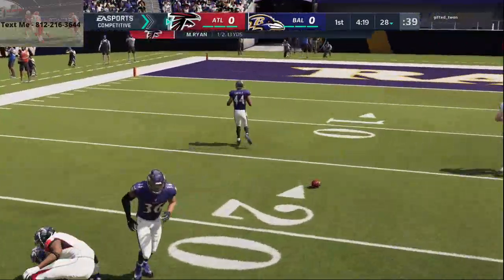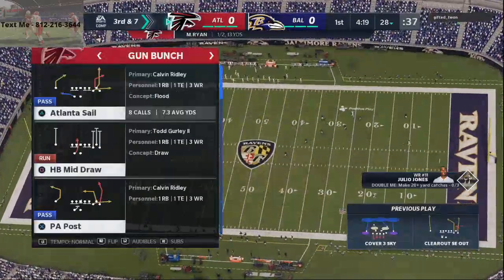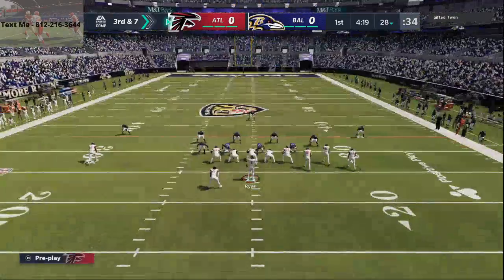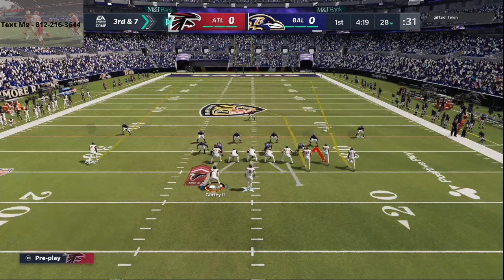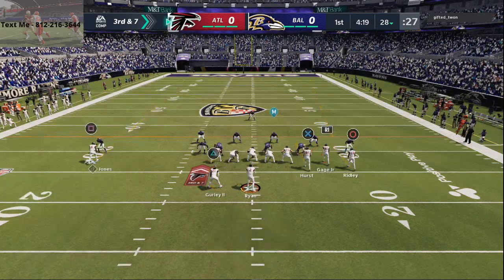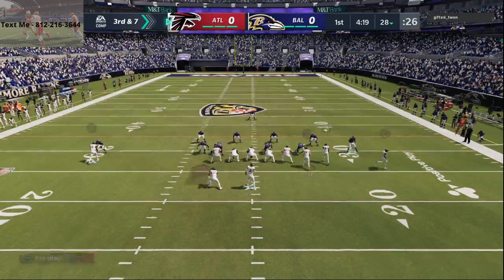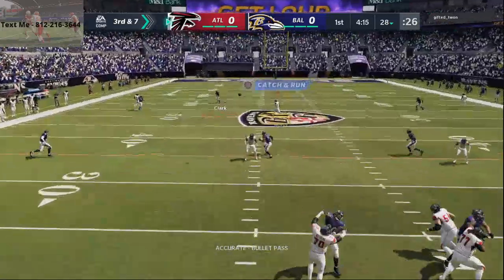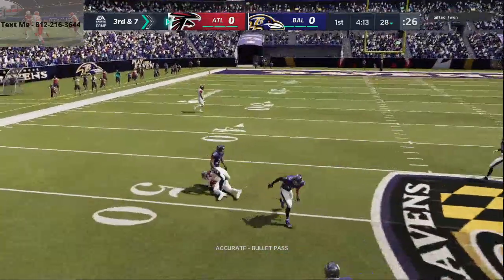What I should have done on that is I should have motioned out the right side of screen wide receiver. If he presses coverage again, you'll see I'm going to do just that. He's going to press coverage. So yeah, I got the running back on the option route as a check down, and the post route over the middle against zone. Solid read to start out with two for three.